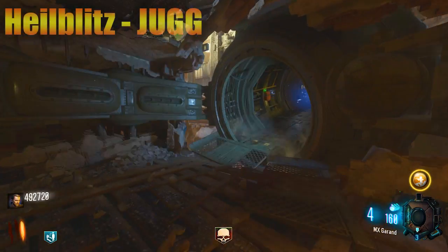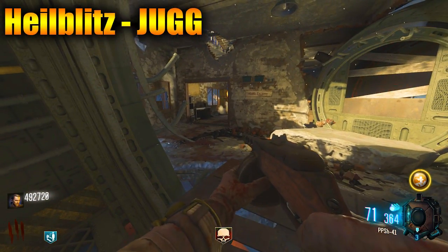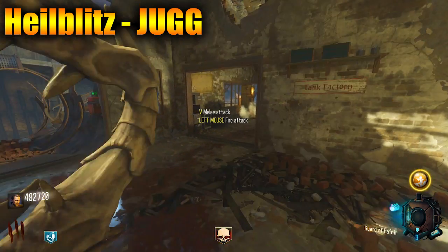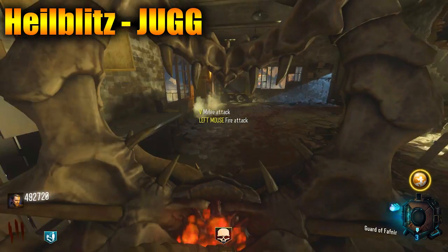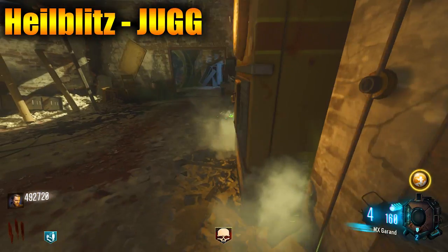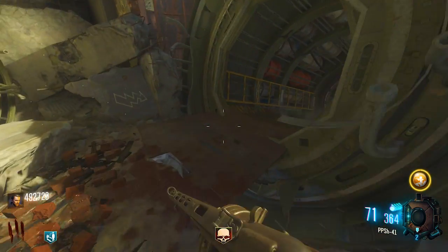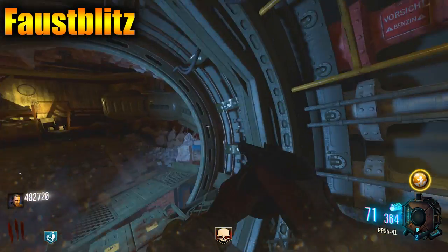Now we have our Juggernaut equivalent. It's called Hard Blitz and it gives you simply doubled maximum health. So it basically acts the same as Juggernog from the Black Ops series — pop it and you will have doubled maximum health. Pretty self-explanatory.